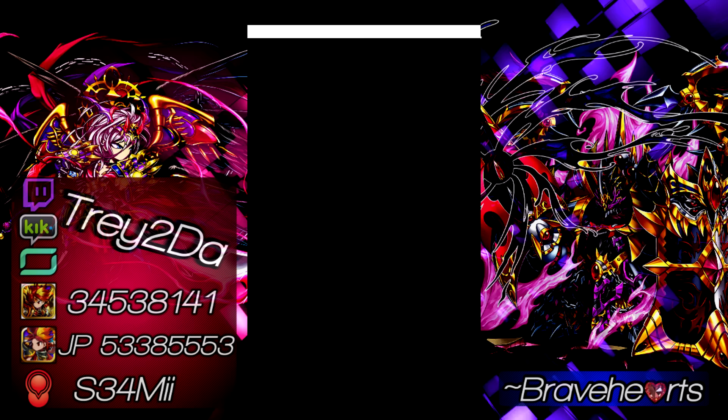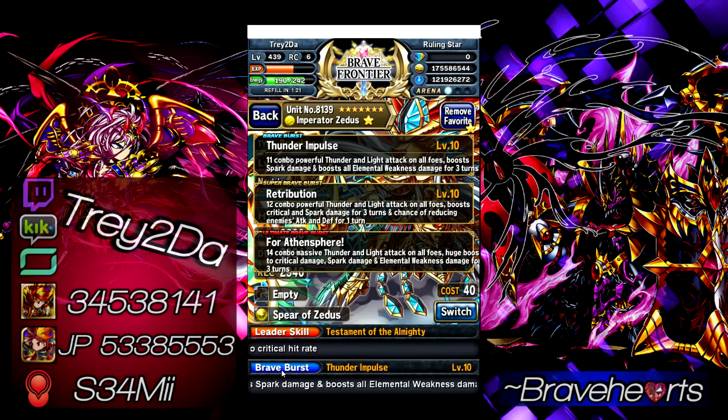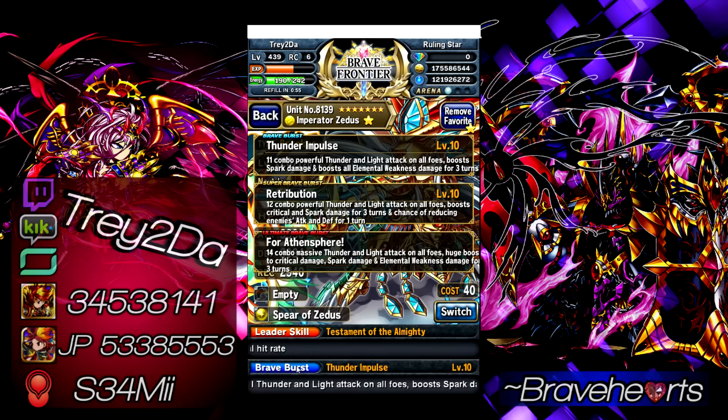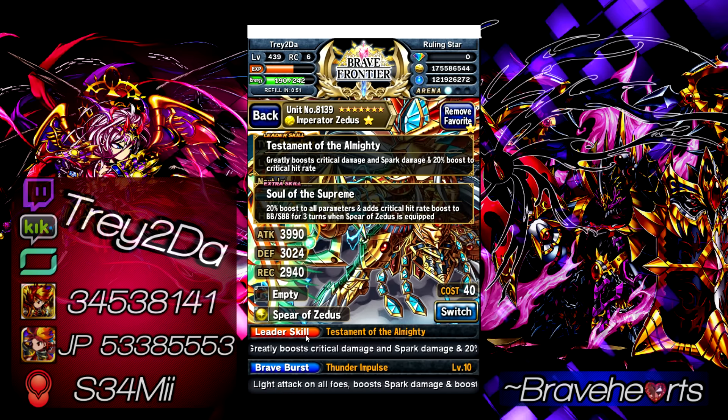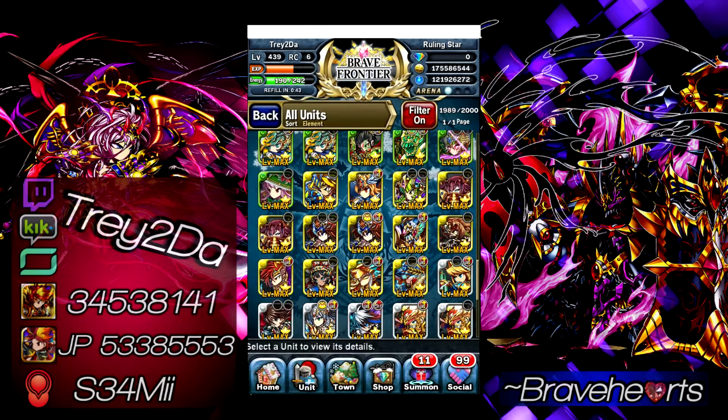Mitigation is very necessary for the harder content in Brave Frontier. Final honorable mention goes to Zettis. He's pretty much your substitute if you don't have Avant. Can Zettis do what Avant does? Not necessarily, and definitely not as well, but if you don't have Avant, he's pretty much your second choice for damage output. He can increase spark damage and critical damage, and he can cut the enemy's attack and defense. He's just no Avant by a long shot. Bring a unit to help with crit hit rate and you can do some decent damage.